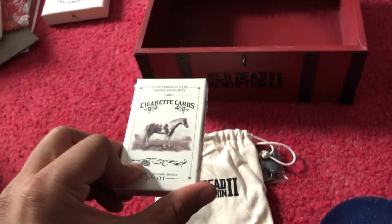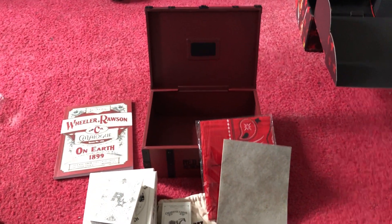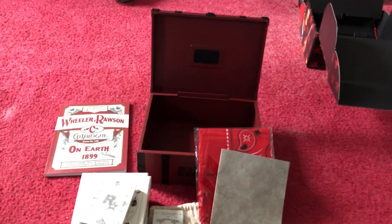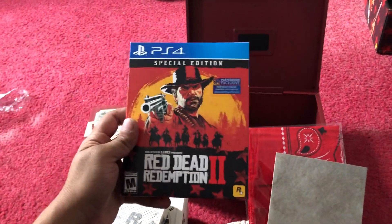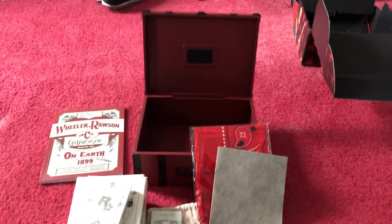So to recap, the contents are: the lock box, pins, cigarette cards, puzzle pieces, challenge coin, playing cards, bandana, a treasure map, and the catalog. That is the Red Dead Redemption 2 Collector's Edition box, which does not come with the game — I repeat, it does not come with the game. I bought the game separate from this. That's all folks, have a good day!